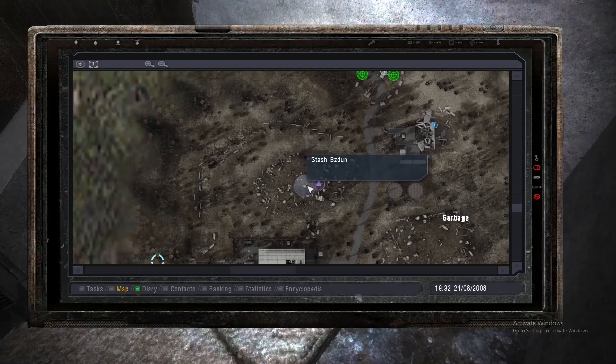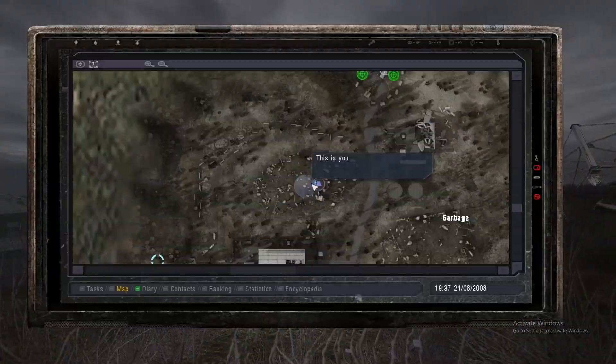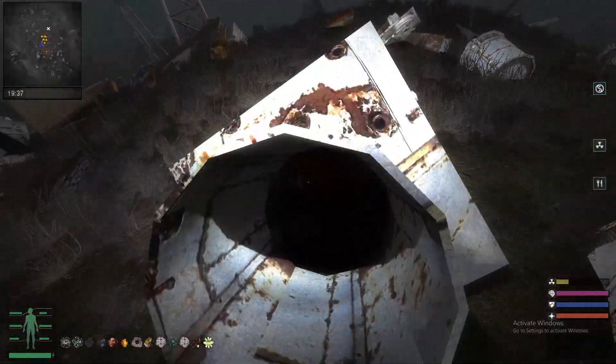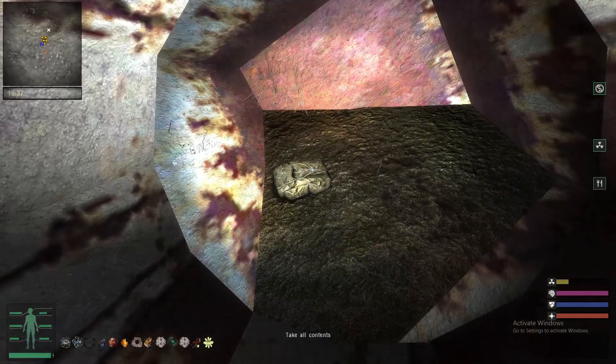Stash — Bazun. Let's go to it. You can find the stash right here in the anomalous zone, inside of this little pipe right here. Do not go fully into it, and you're able to take its contents.